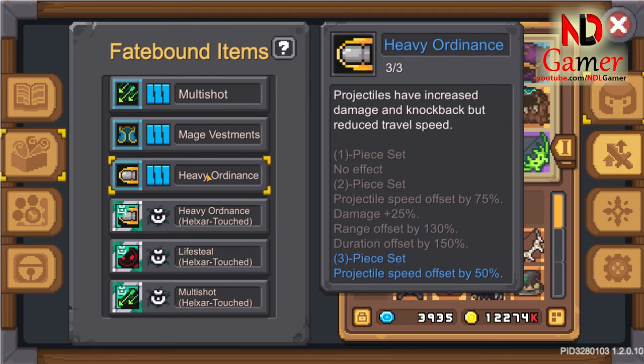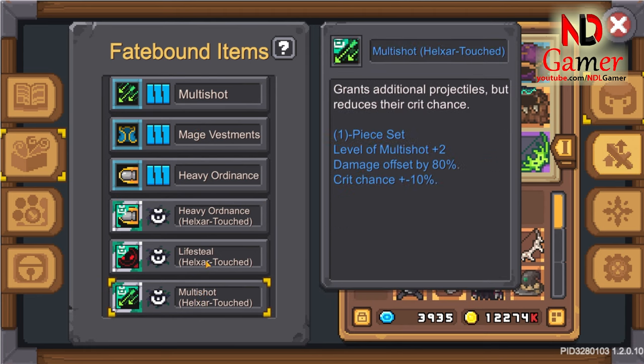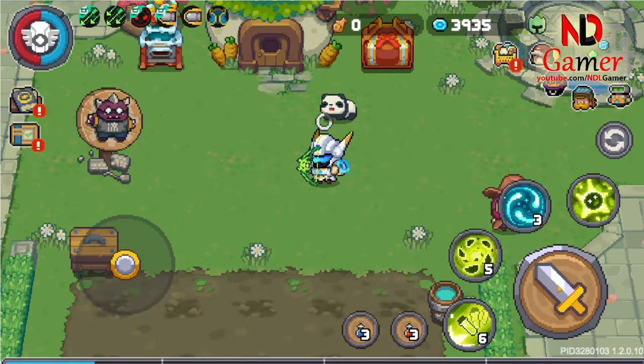Since it behaves like bullets, you can combine it with fate-bound abilities related to bullets such as multi-shot, heavy ordnance, improved arrows, and so on.